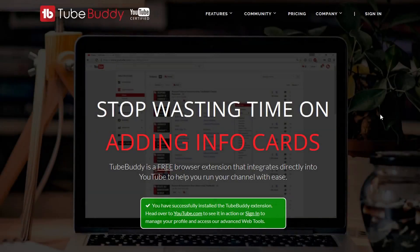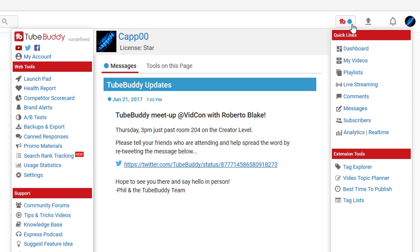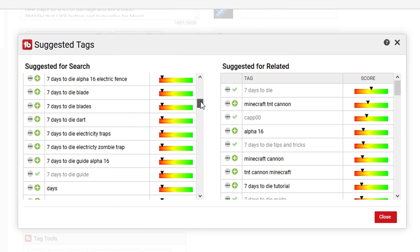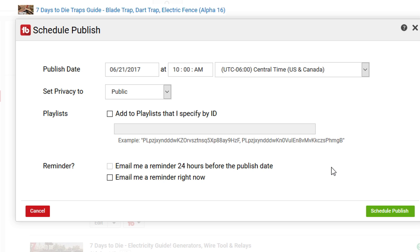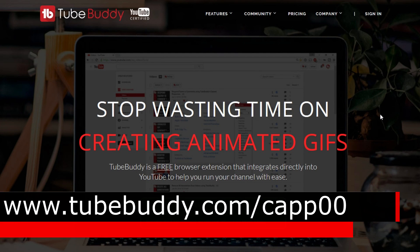This video is brought to you by TubeBuddy. If you're a content creator on YouTube, I highly recommend this tool. TubeBuddy is a free browser plugin that works directly with your YouTube page, so you don't even have to leave your channel dashboard to use it. It will completely transform how you manage your channel — with tag rankings to see where your tags rank and suggest new ones, a social monitor to see who's sharing your videos, advanced scheduling tools, thumbnail generator, and bulk editing options for cards, annotations, end cards, and video descriptions. You can make changes to your entire video library with just a few clicks. Go to TubeBuddy.com/Cap00 to install it for free today.